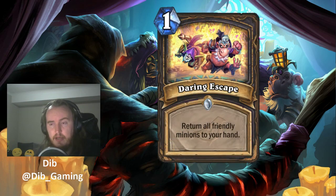Next up, Daring Escape — a 1 mana common spell: return all friendly minions to your hand. This would have been pretty nutty in the days of Quest Rogue. Right now I don't really see the combos for this. I'm going to give Daring Escape a 2 as a fringe card — it's actually bordering on trash because it's probably unplayable in this meta. It could see some future combos, but right now the pool of cards isn't big enough to make Daring Escape all that powerful.